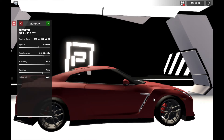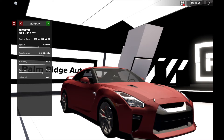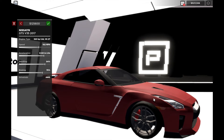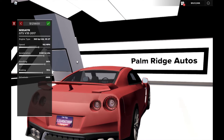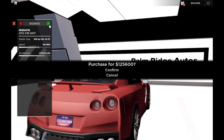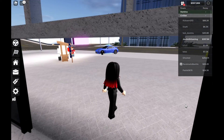Nissan GT-R 2017 model — it looks insane. It has a 3.8 liter V6 engine and 565 horsepower. Still, I'm going to afford it and let's make a test of it.